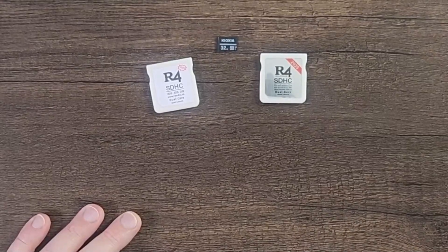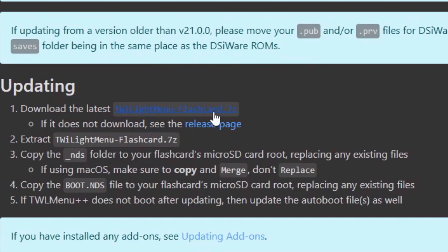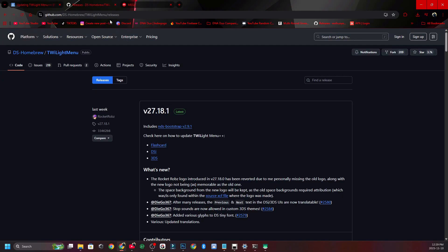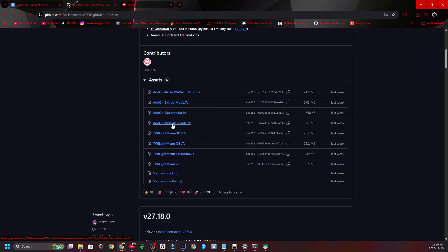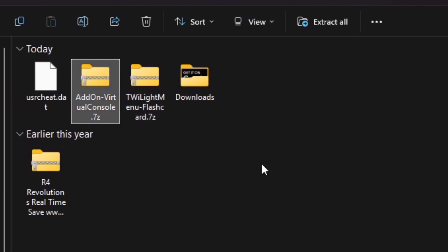So with all that out of the way, let's jump over to the computer. I put all the files and the websites in the description of this video. The very first thing you're going to do is navigate to the Twilight Menu website and download the latest Twilight Menu flashcard .7z file. I already have it downloaded in my downloads folder. Now you're going to navigate to the next website and scroll down until you see Twilight Menu Add-on Virtual Console .7z. Download that as well — I already have this downloaded just to save on time.